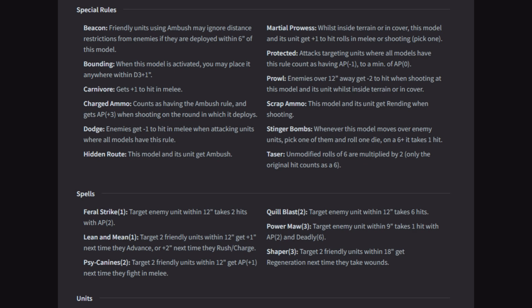Now let's do the spells. Feral Strike: target enemy unit within 12 — takes 2 hits with AP 2. A nice little plinking spell with AP 2, good for heavier infantry. Lean and Mean: target 2 friendly units within 12 to get plus 1 next time they advance, or plus 2 next time they rush and charge — pushing your puppies a little bit harder.